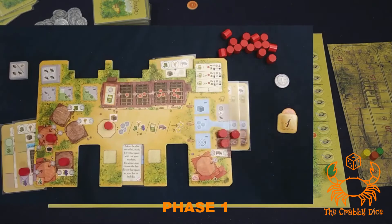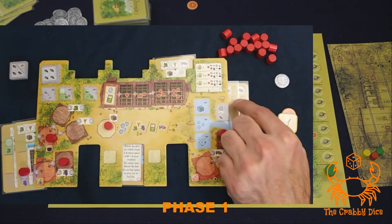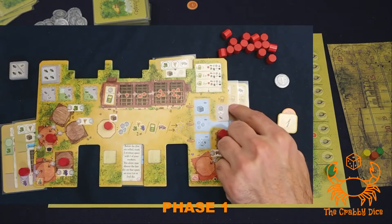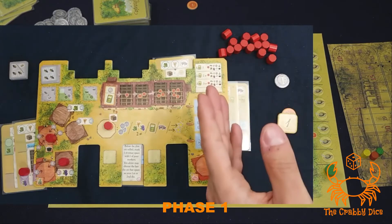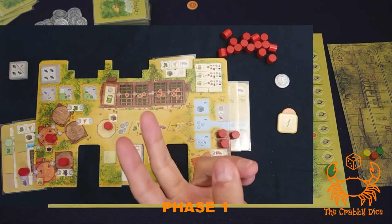After playing a card, the second thing you're going to do is refill up to your hand limit. Your default hand limit is three, but with farm extensions you can get some bonuses — so in total here I have five. You're going to draw up to five cards. If you're carrying four cards, you'll draw only one; if you had three cards, you'll draw two.